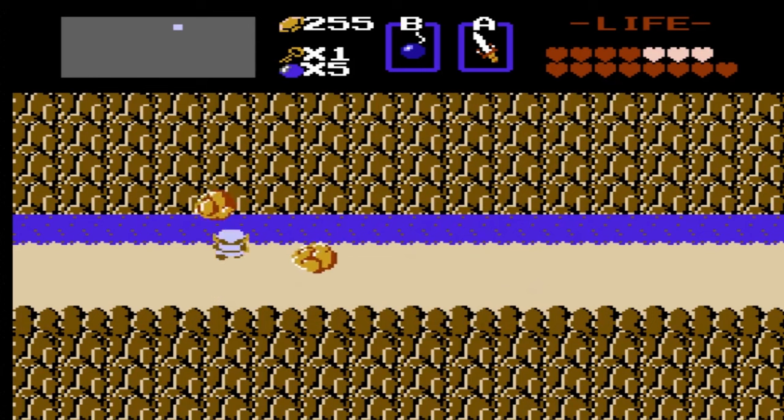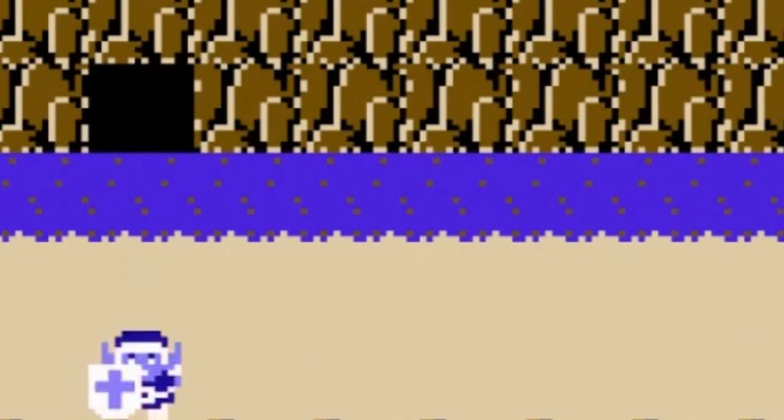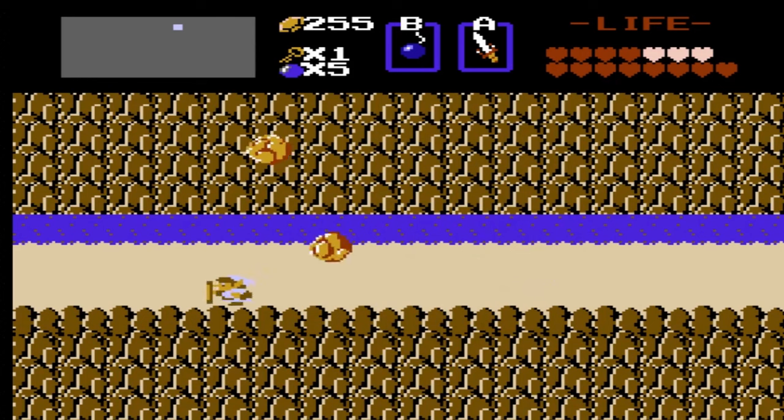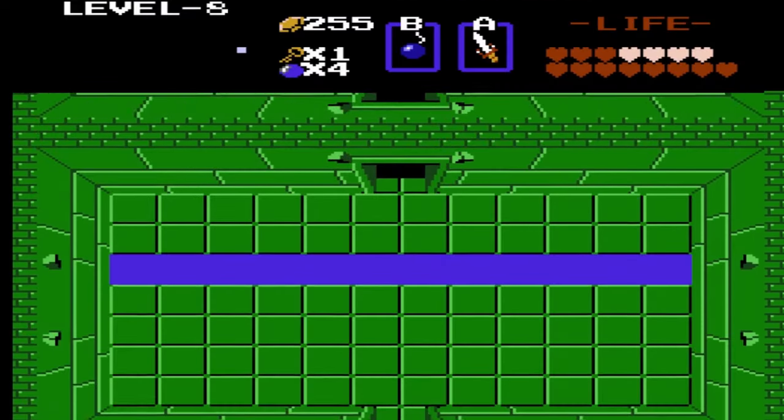Dungeon 8 is found by blowing up this wall across the river in the mountains. How in the world was anyone able to find this? I mainly said this in jest in the original run, but seriously — how did anyone figure this out? Dungeon 8 is in the shape of another spiral. Other than that, there is really not much else to this dungeon.